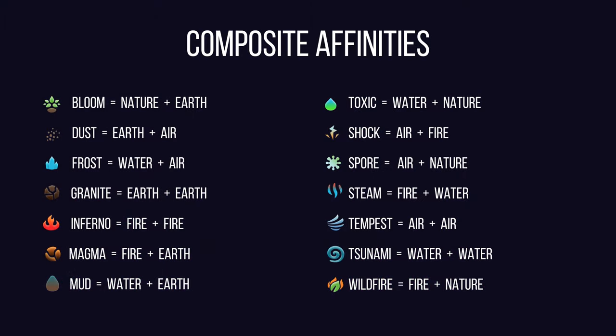Now that we've covered the primary affinities, let's dive into composite affinities — the result of two primary affinities coming together to create unique combinations offering different bonuses and strategies. It's critical to remember that even though composite affinities are combined from two primary affinities, an alluvial with a composite affinity will only gain the big bonus from its composite synergy.